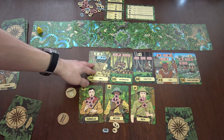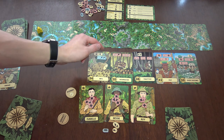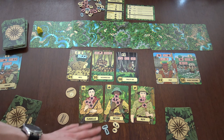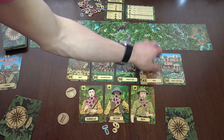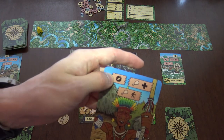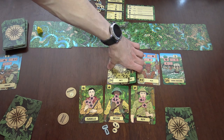As you go through the path, you do the events, the choices, the options, trying to survive. You spend a lot of resources — health, tokens — sometimes you gain health as you advance. You gain symbols and you want to collect them as you get through the morning path.